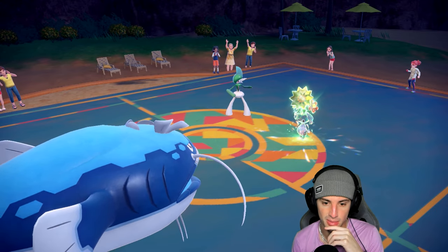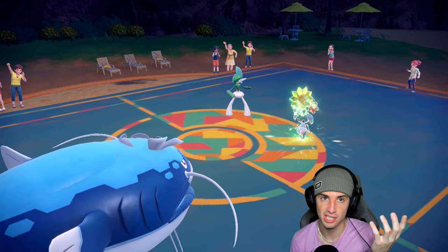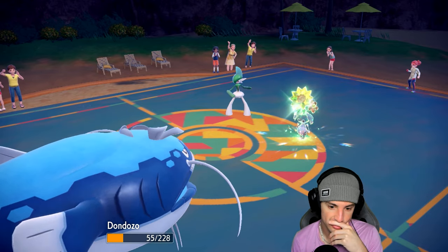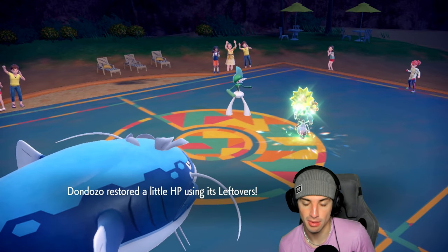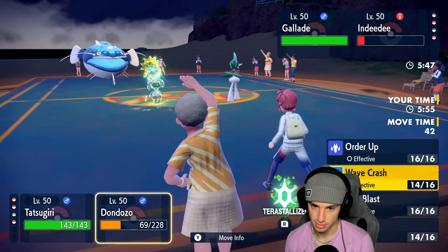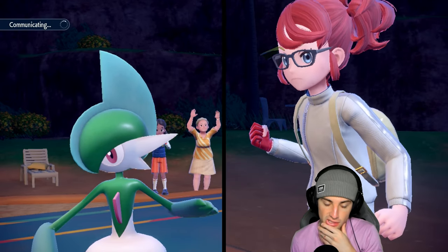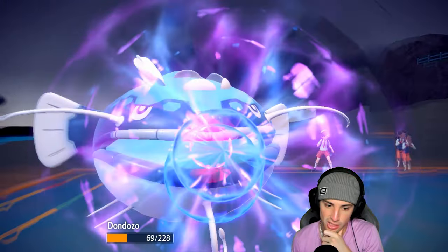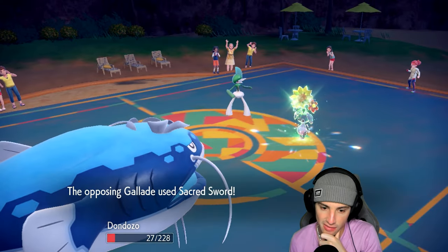They'll probably double down into me but this will be the last turn of Trick Room, and then I have Tatsugiri and Dragonite in reserve. I might be able to get off a shot here. If I can, I'm going for the Wave Crash — Shadow Ball launches. We're not surviving both shots. Down to 27 HP and Sacred Sword finishes us off.